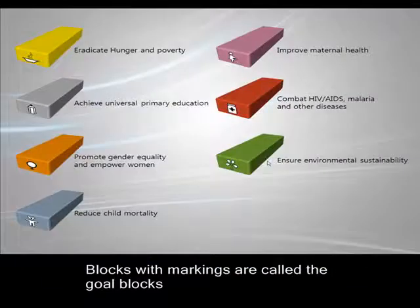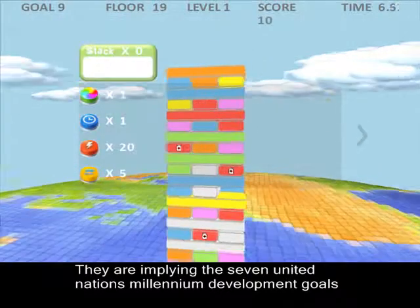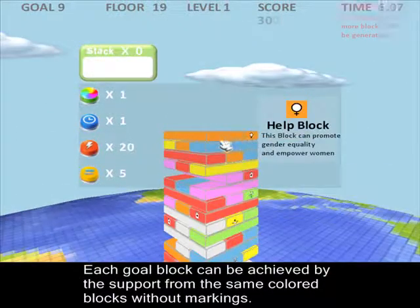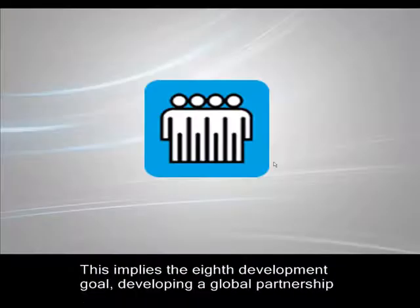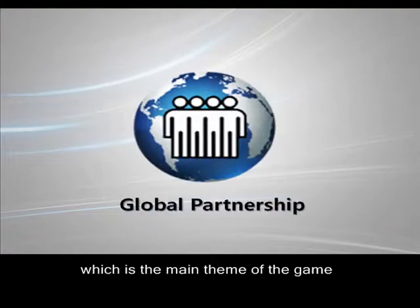Blocks with markings are called the goal blocks. They represent the seven United Nations millennium development goals. Each goal block can be achieved by the support from same-colored blocks without markings. This implies the eighth development goal — developing a global partnership — which is the main theme of the game.